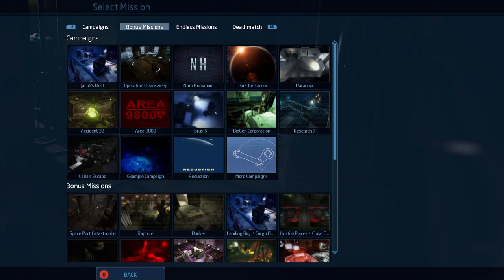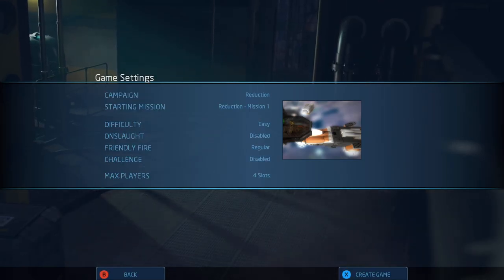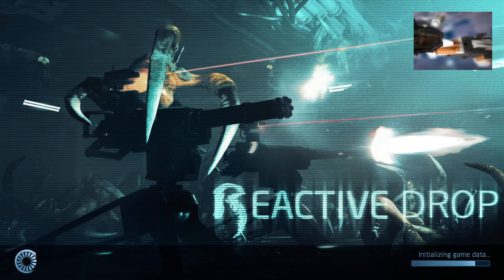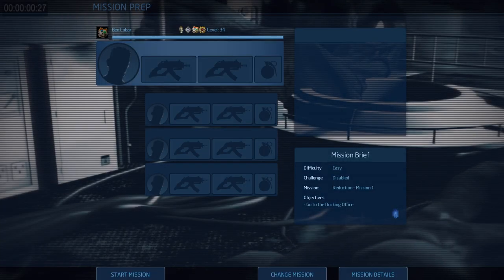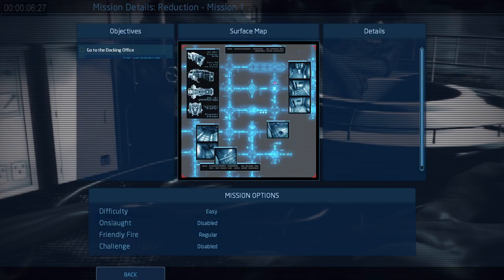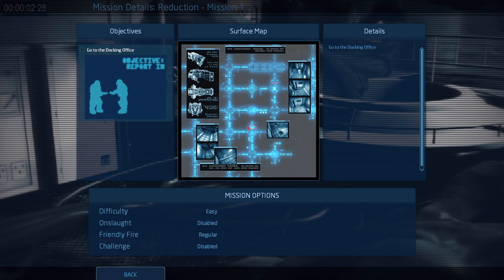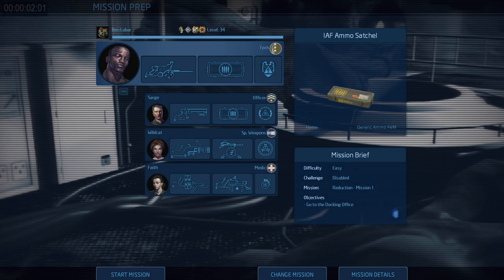I'm going to test a reduction on easy mode because I don't really care and I'm not going for challenge — I'm looking for bugs, and I'm going to do a running commentary about anything that I think might need to be changed so we can look at this video later. Right away, this objective image should not have text in it, and the details should have different text than the name of the objective.